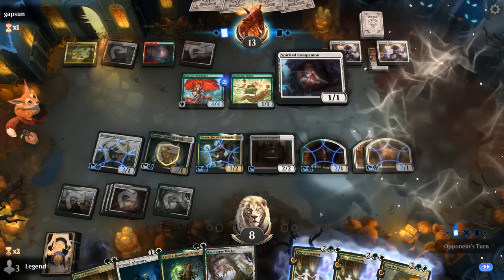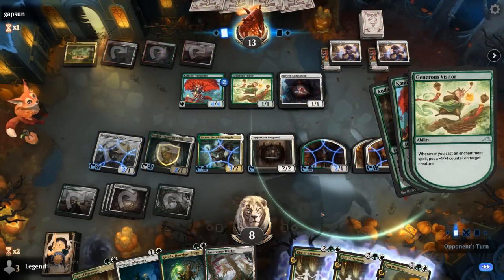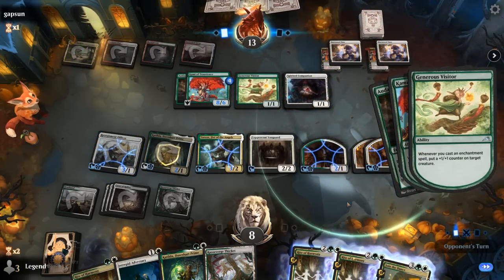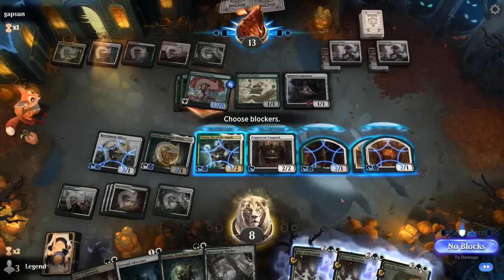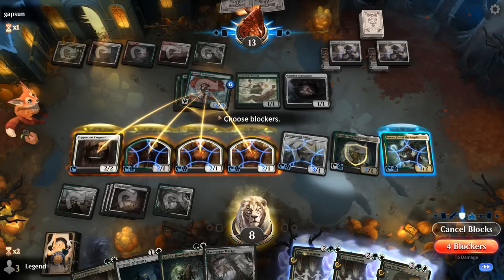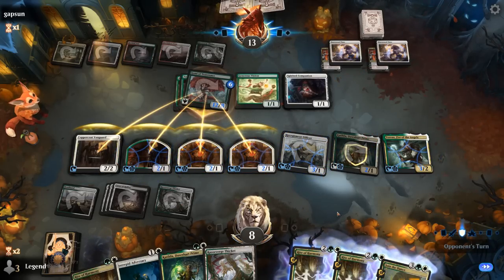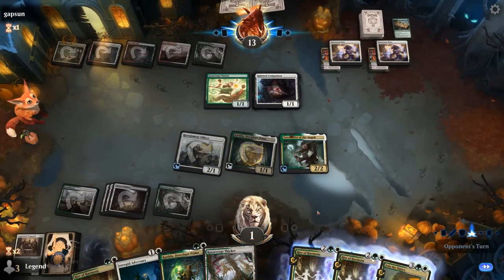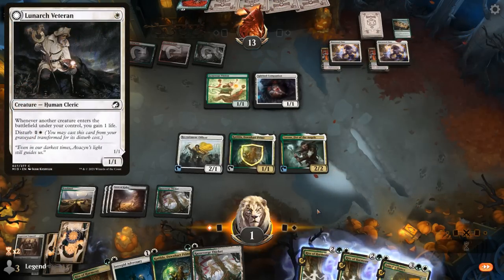We'll still untap with a lot of mana. Audacity pumps Kami of Transients — we are down to eight here, so a large trampler is certainly a threat. And another Audacity: 12 power. I pretty much have to chump with everyone to survive. If I block with four creatures our opponent would still trample for seven, so I'm not dead. But I cannot tap my pain lands for mana anymore. We need to find our one-drop that gains life.